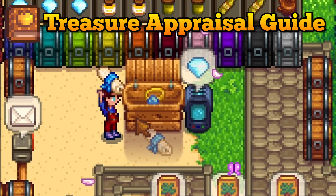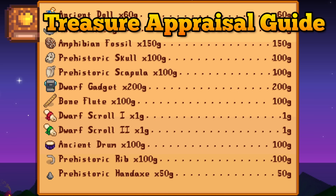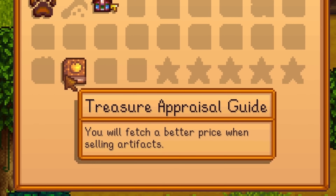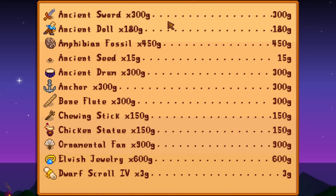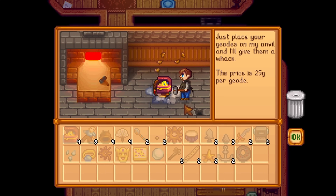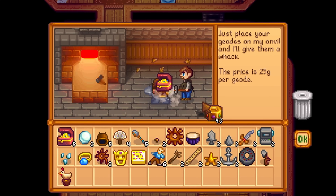Selling ancient and rare artifacts will get you almost no money — it's quite the scam. Well, the Treasure Appraisal Guide will increase the selling price of artifacts. It's not by much but it's something. Buy it from the bookseller for 20,000 gold or get lucky and find it in an artifact trove.